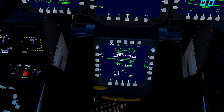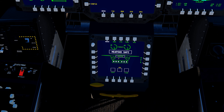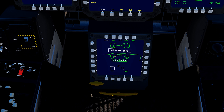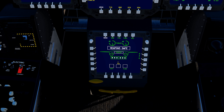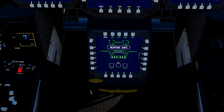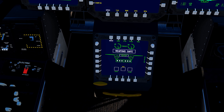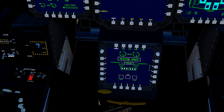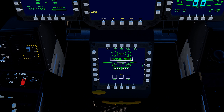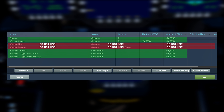Looking at the weapons bay, the F-22 has two left and right bays housing the AIM-9X Sidewinders, and a center bay housing six AMRAAMs. The symbology currently shows Weapons Safe. Change it to Weapons Armed by flipping the master arm switch to the armed position — you'll see the symbology change to Weapons Armed.